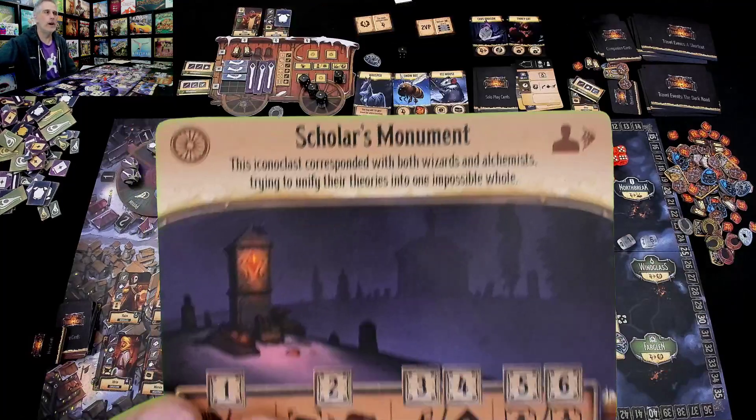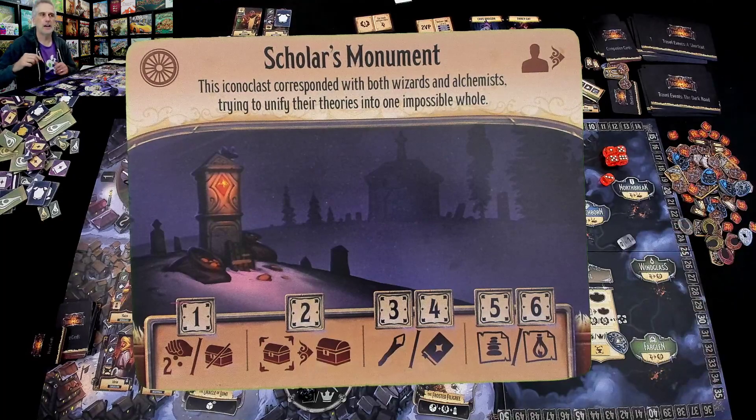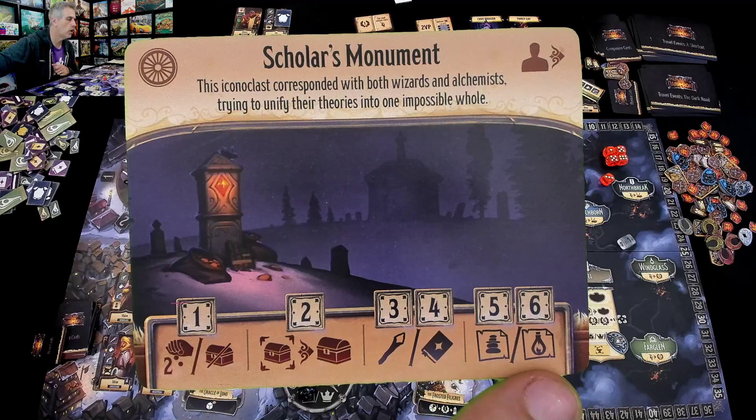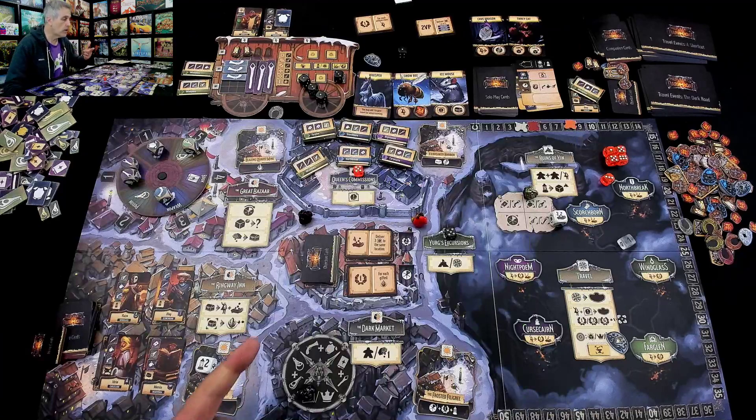Which die will I take for myself? I think I'll take the six, please — which means I immediately get a commission either from Cursed Cairn or from Wind— oh my God, I can get another Windglass! And I'm already — that's where I'm going!